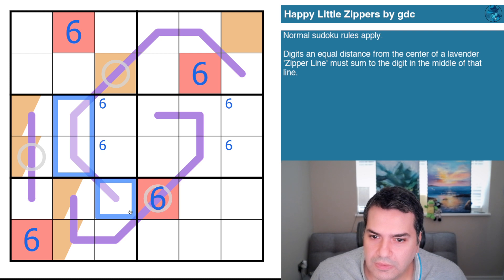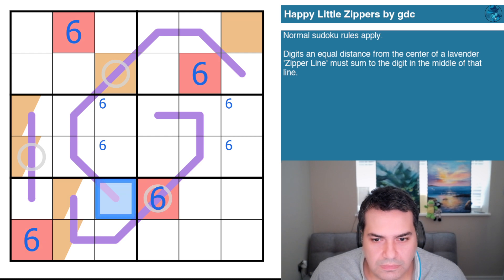Let's give a cell the color blue. I don't know which two colors add up to orange, but let's assume for now that blue and yellow add up to orange.